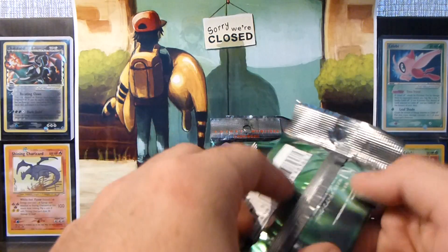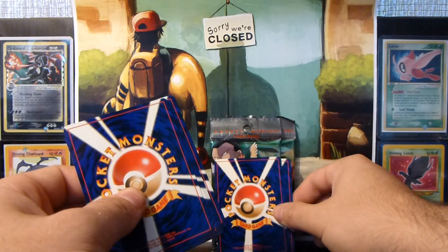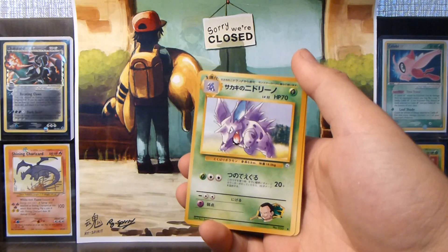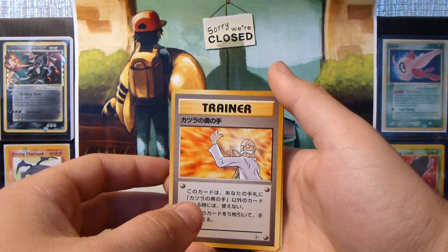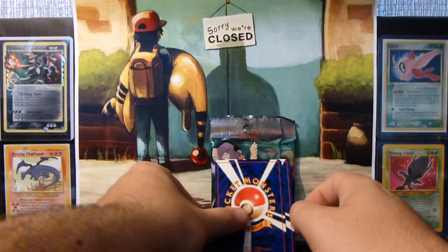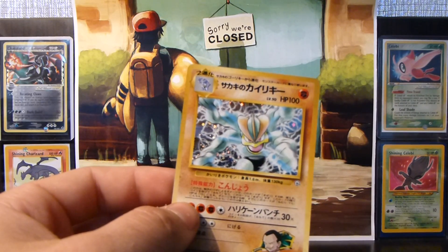Last three packs — still missing one uncommon, which is Nidorino. I've got plenty of Nidoran both types, Nidorina, Nidoking, Nidoqueen, but no Nidorino. Hopefully we can get that in these last three packs. We have a — wait, there's that Nidorino I needed! Put that aside. Warp Point, Pidgey, Blaine's Gamble, Nidoran Male, Blaine's Quiz Number Three. The rare is an Arbok — don't need that. And the holo is Giovanni's Machamp — only had one of these, and I definitely like this holo.